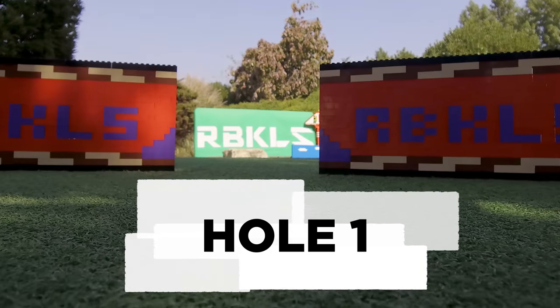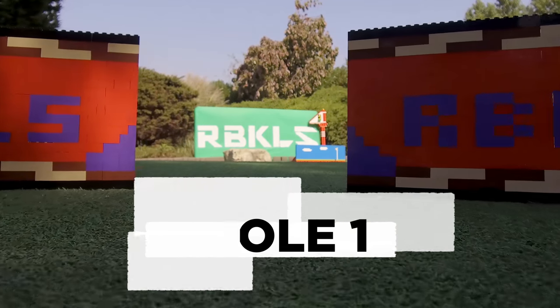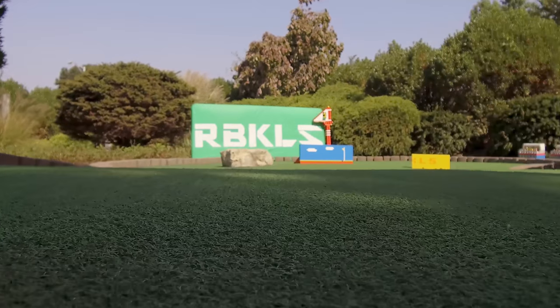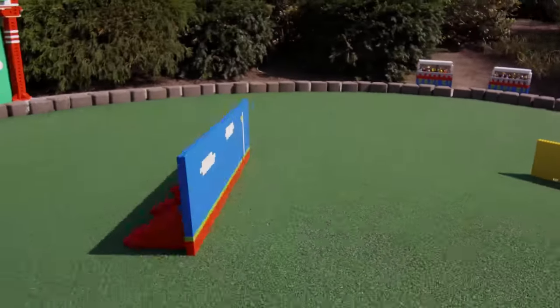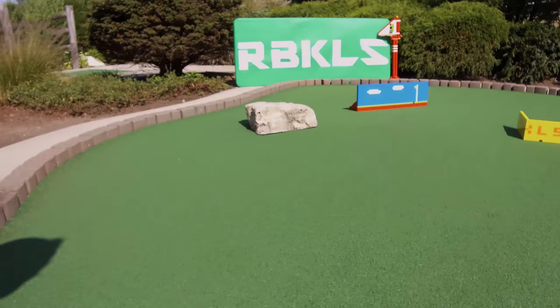This is the first hole of the game, so let's go. The boys have to get their golf balls across this crevasse and between the RBKL's walls. We brick-blocked the hole so they can bounce their golf ball across this wall and into the hole.